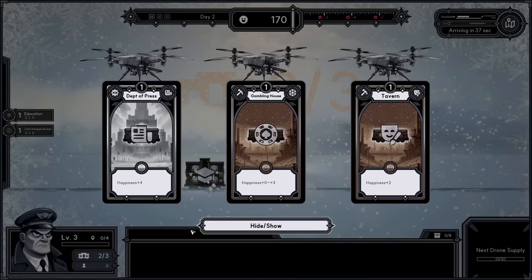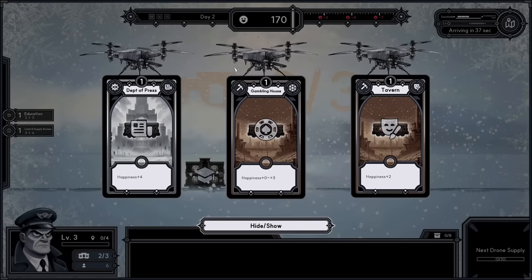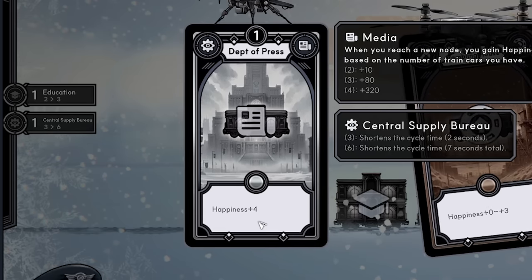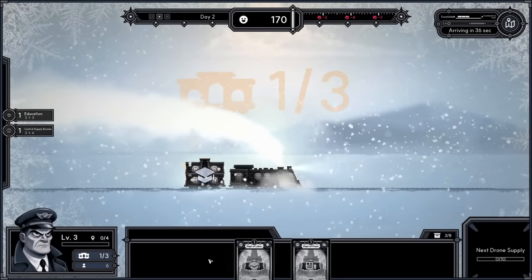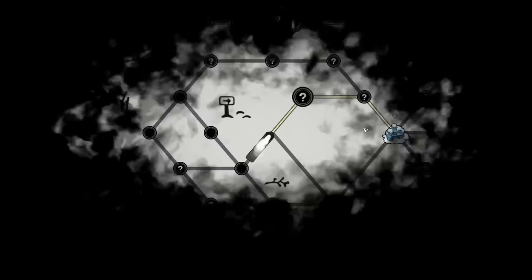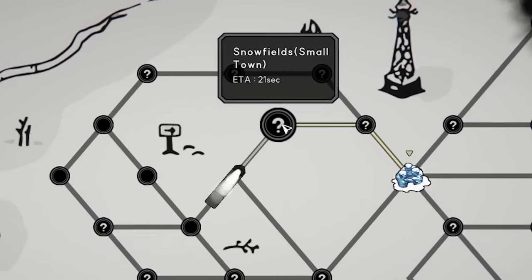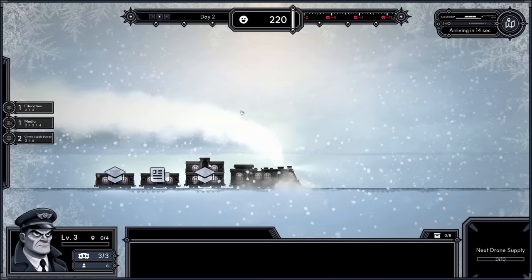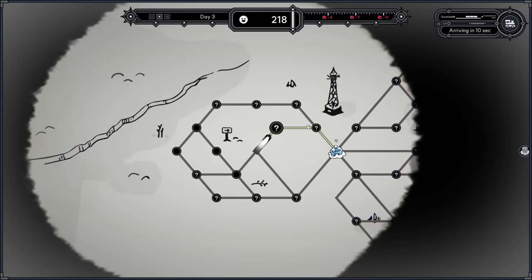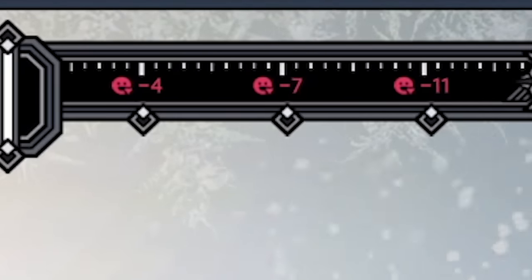We got another drone — no Department of Happiness this time, so let's try the Department of Press, which has four happiness. Early on I think it's better to get your happiness up as much as possible. I can actually have three carriages now. We're coming up to a small town which will gain us a nice bonus as well as a supply drone. The longer we go on, the more happiness goes down over time.